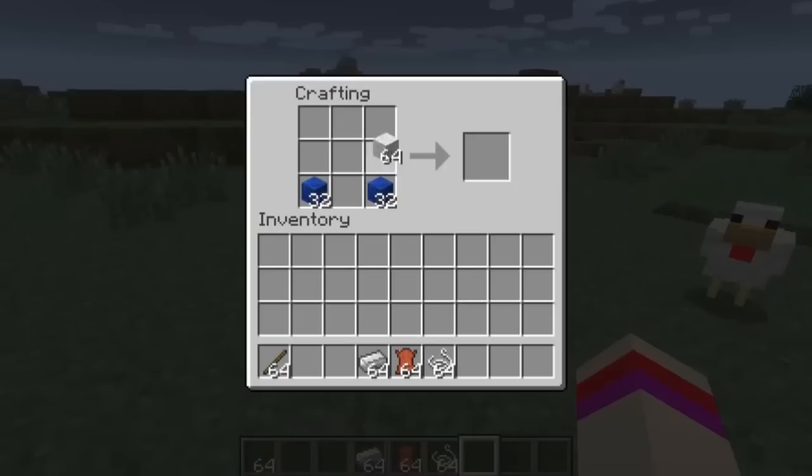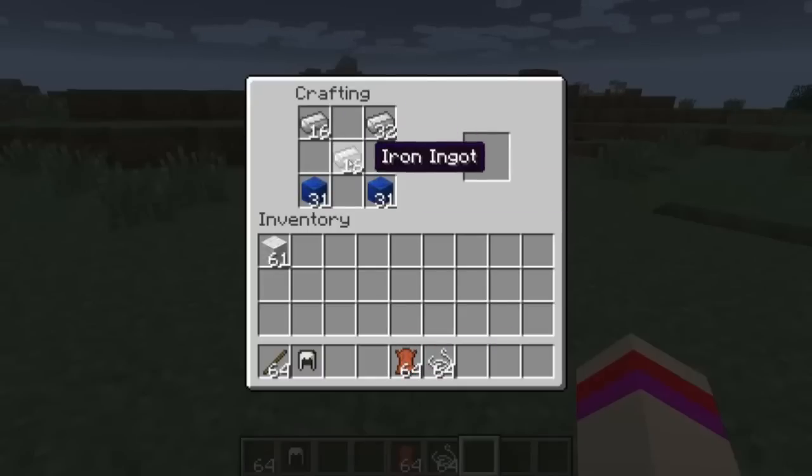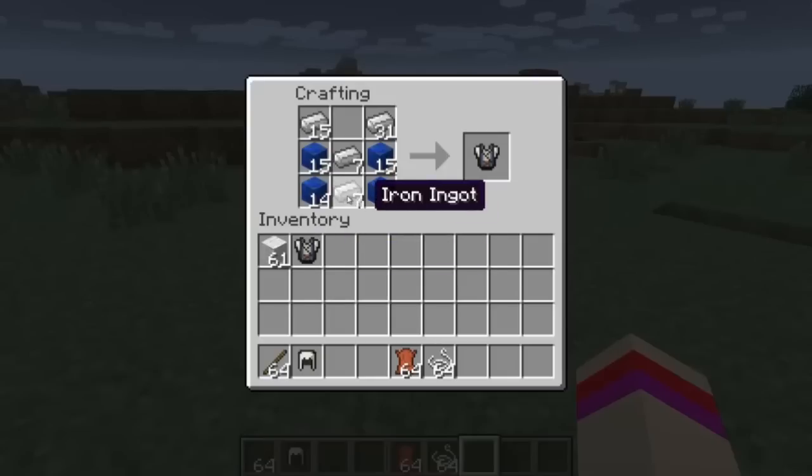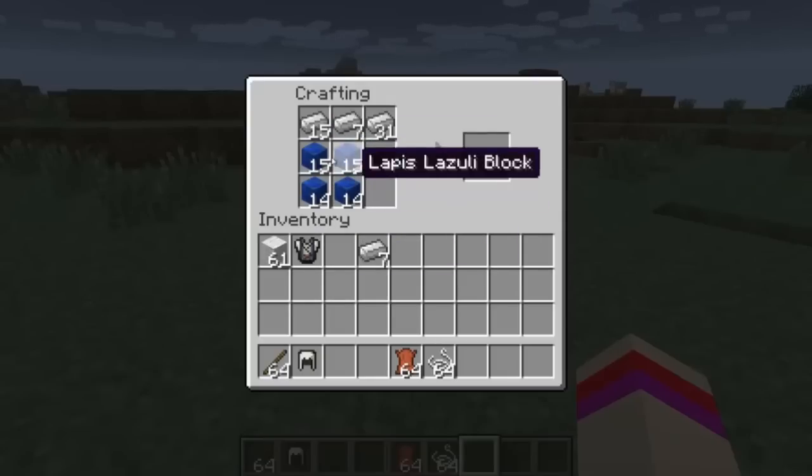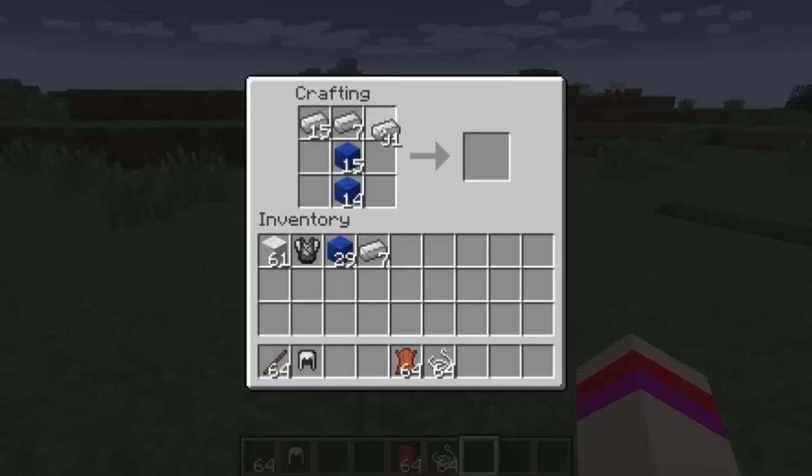The way you make the helmet is with three wool blocks and two lapis lazuli, and there you have Connor's hood. For the chestplate, we are going to need the iron ingots — place them like so — and two more lapis lazuli, like that.